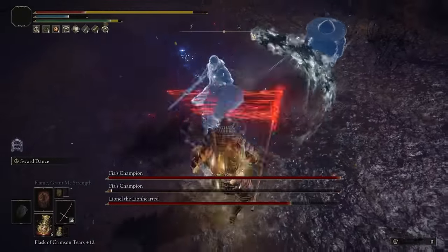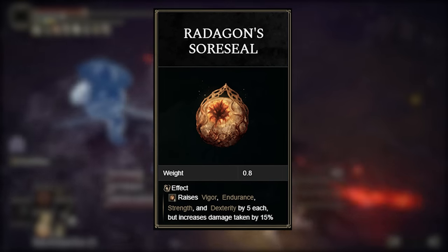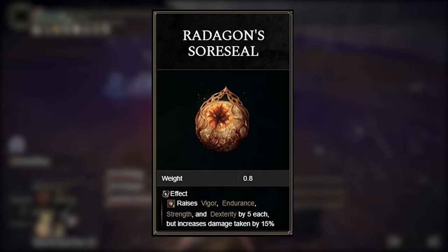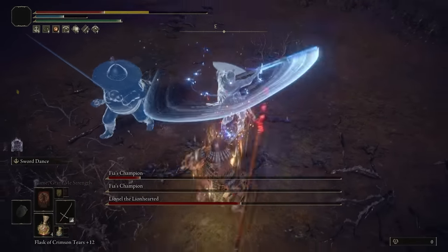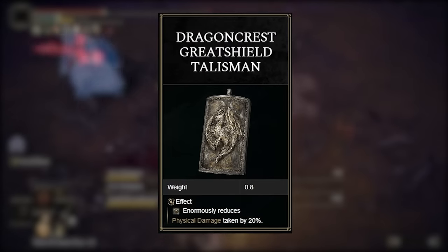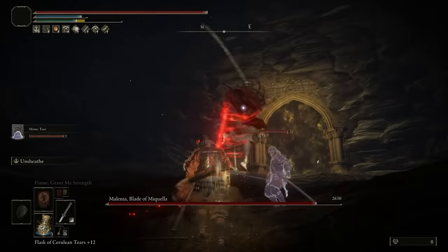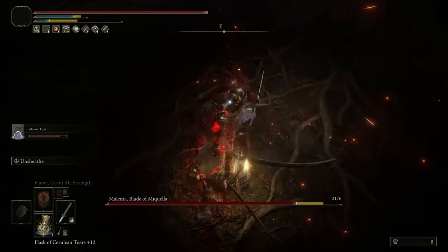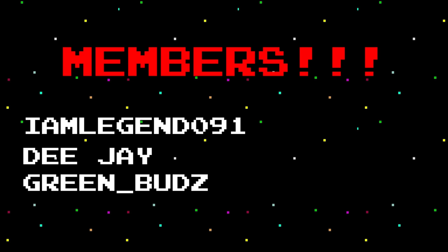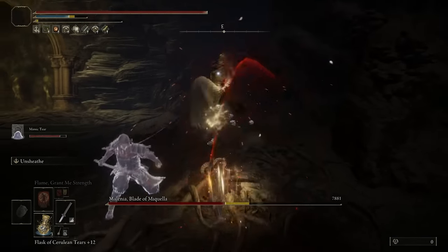I almost forgot about our last two Talismans — them being Radagon's Soreseal, which increases our Vigor, Endurance, Strength, and Dexterity by 5 levels but makes us take 15% increased damage. So to counter this effect, I just went with the Dragon Crest Greatshield Talisman that reduces our physical damage intake by 20%, just to give us a nice balance. Before I end the video off, I do want to give a big thanks to the members of my channel for supporting me on my videos and the future ones to come. Thanks for watching everyone, and I hope I see you all in the next one.